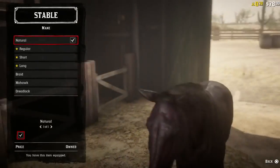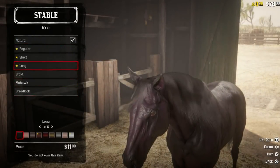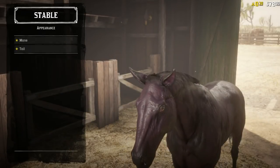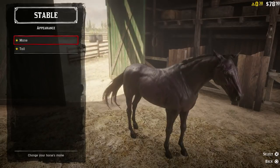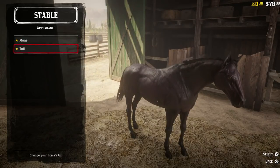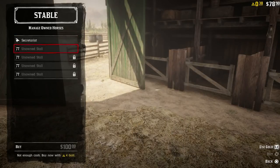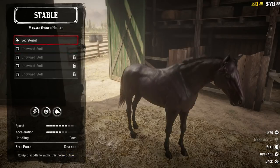We actually can't even do what I want on appearance because this stuff is still locked. We can't do what I want — I've got to level up a bit more. Now guys, you could keep that horse if you wanted to, that main horse, but you would have to buy another stall spot.